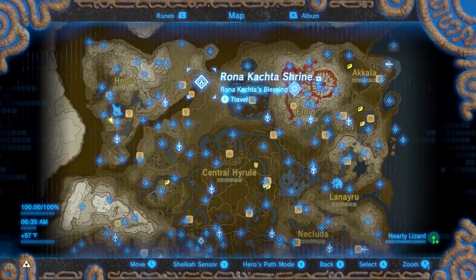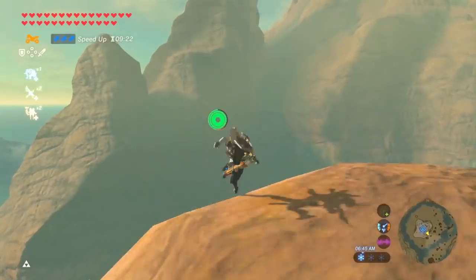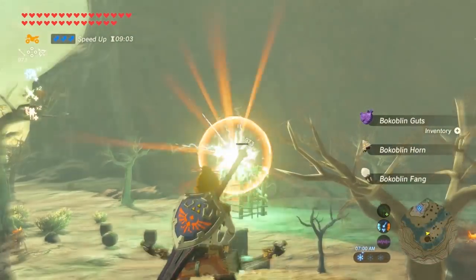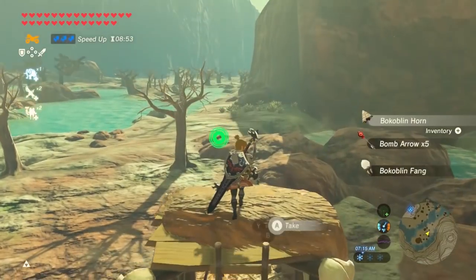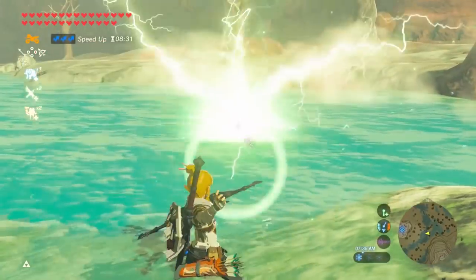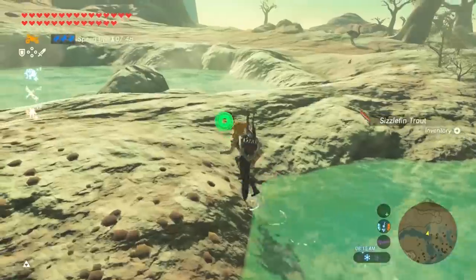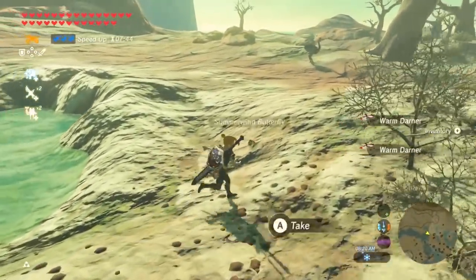Another Hinox location is in the Gut Check Rock. This is a great place to target sunshrooms, but sometimes I also jump south to defeat the Bokoblins for some bomb arrows. Then swimming for some Sizzlefin Trout, and grab lizards, darners, butterflies, and ostriches if I see them on the way to the Hinox.